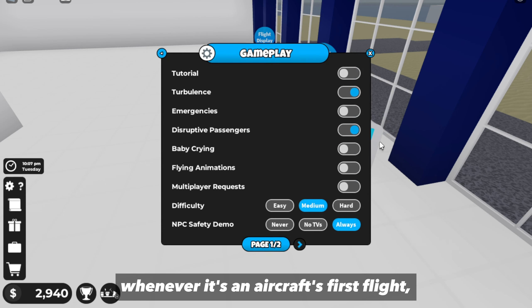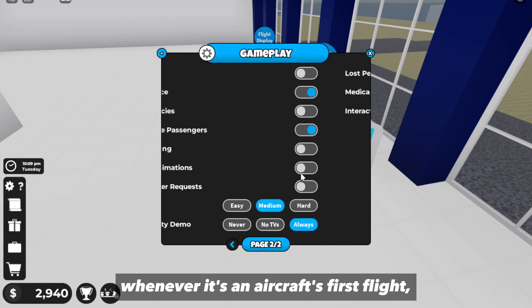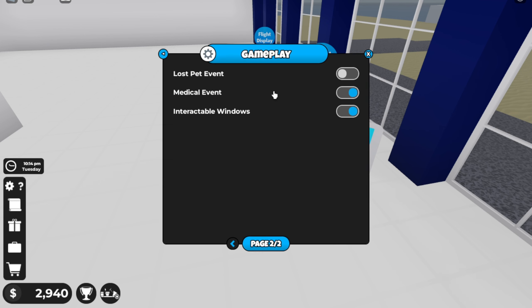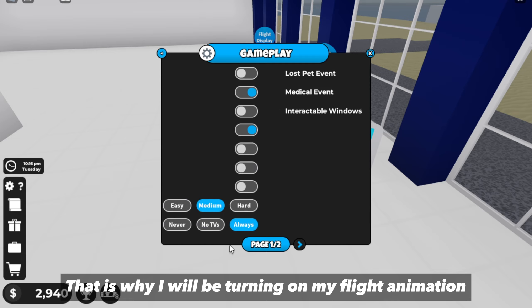Another part of the update is that whenever it's an aircraft's first flight, fire trucks will give you a water salute when you land at your destination. That is why I will be turning on my flight animation.